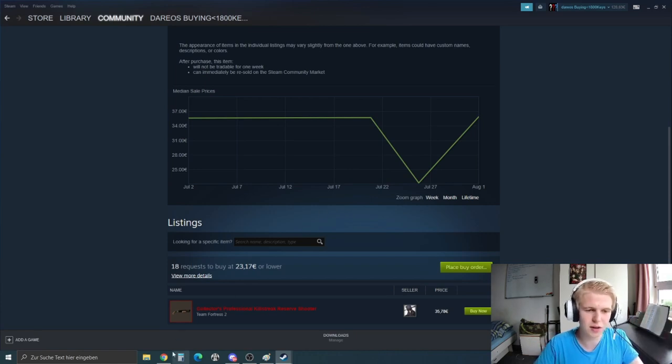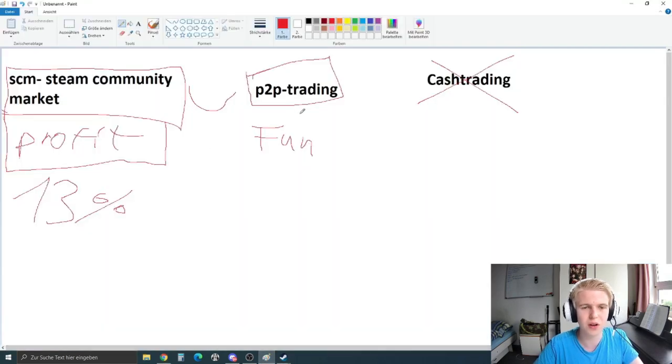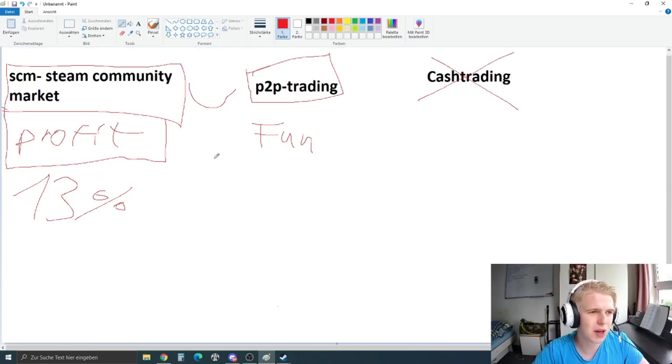If you want to maximize your profit, you can not only sell your items on the Steam Community Market — you can also go on trading servers, create a bind saying you're selling these items, and when people trade you, see if they give you a good offer. Don't get personally offended if someone tries to lowball you — it's going to happen all the time and it's perfectly fine. Always offer more than buy orders though.